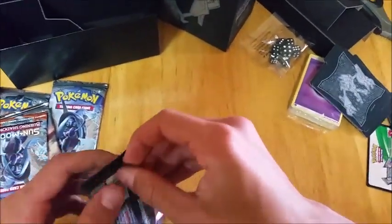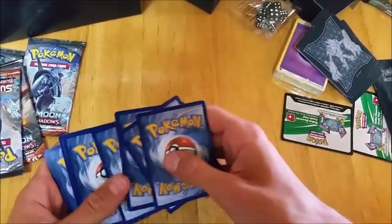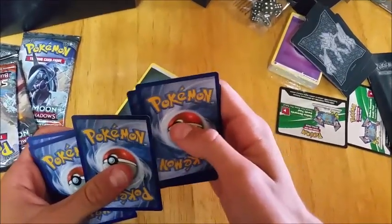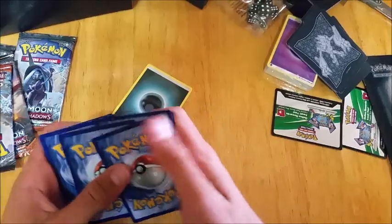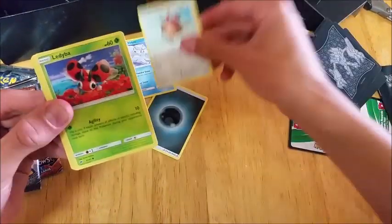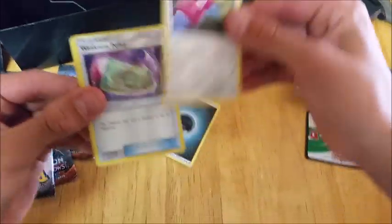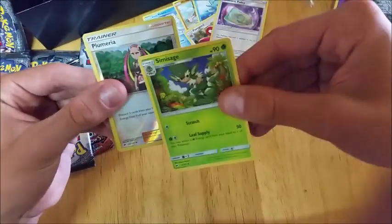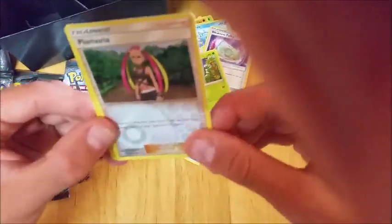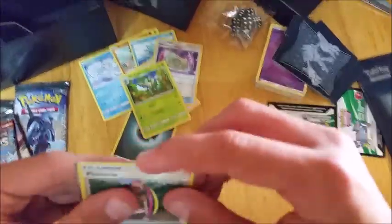First pack — so we got Alolan Vulpix, Hoothoot, Ledyba, Mudbray, Horsea, Porygon 2, Weakness Policy, Simisage, and Vileplume. Those last two are nice cards. Let's put them straight into our sleeves.